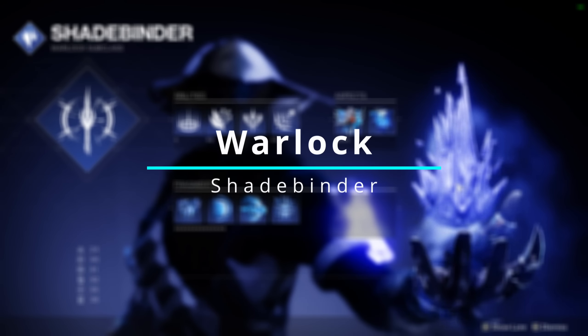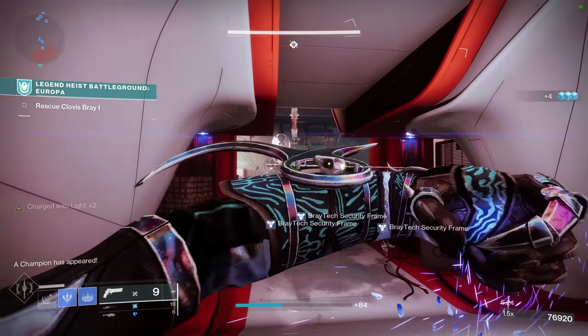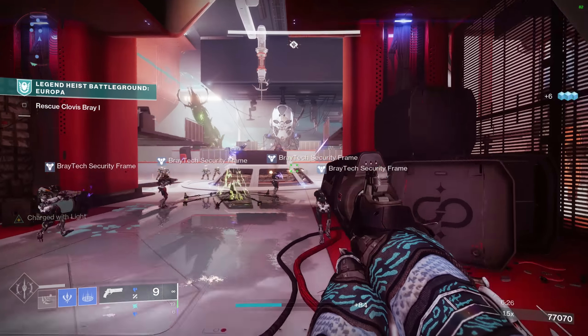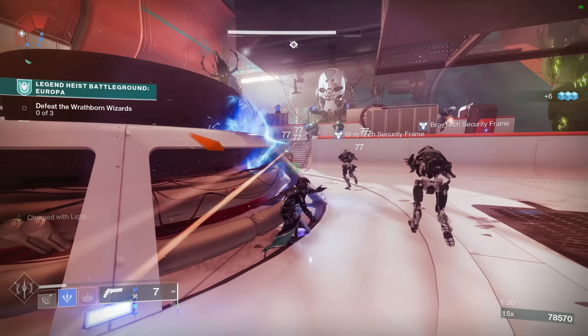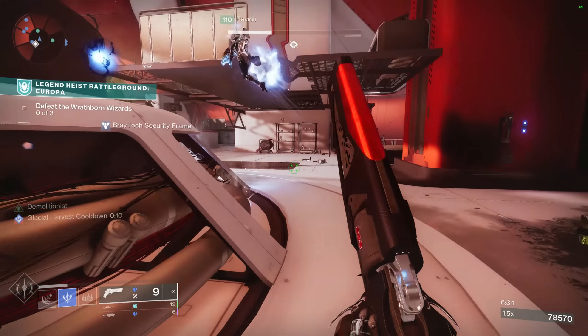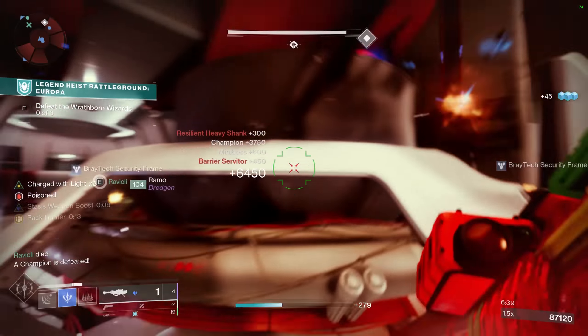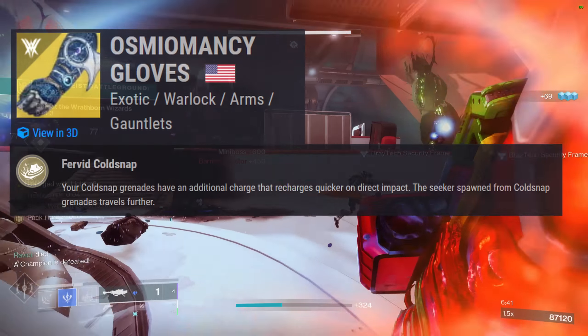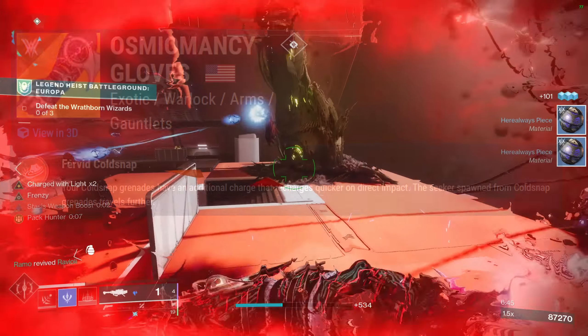Starting out with our first class: Warlock. With the recent change of all mods being unlocked for every account, we will be taking full advantage of this in our build. This is going to be a stasis turret build for Warlock, because stasis turrets are one of the strongest things in the game. The exotic of choice here is Osmiomancy, which gives you two cold snap grenades, allowing you to have two turrets in your inventory at a time.